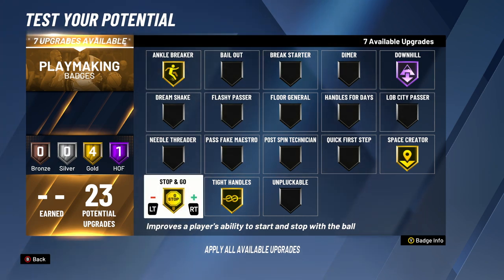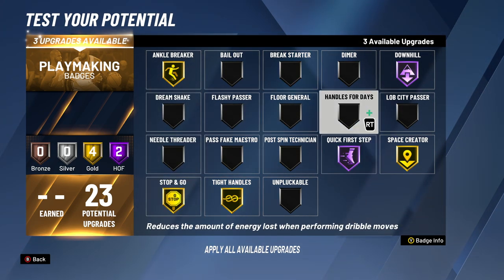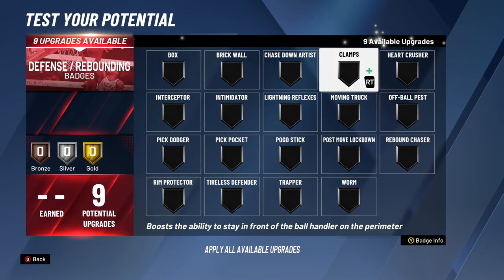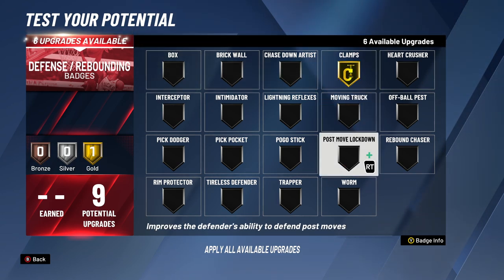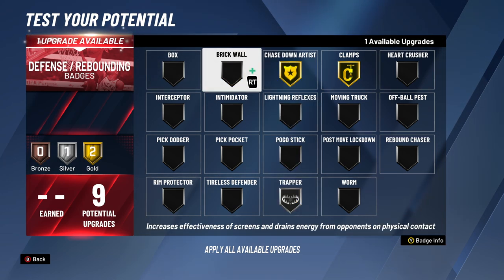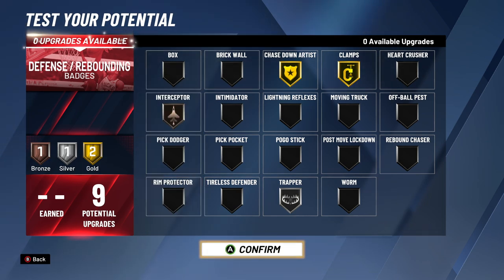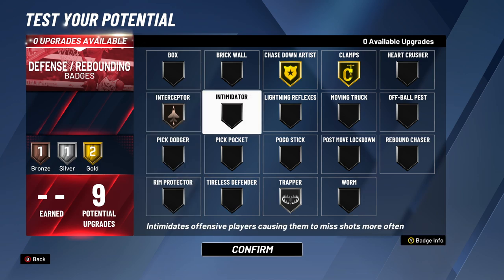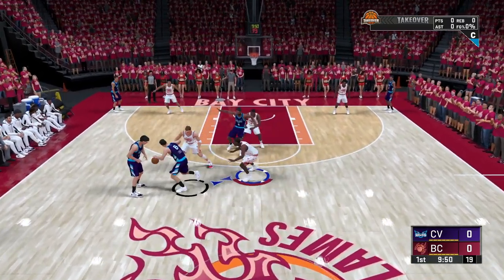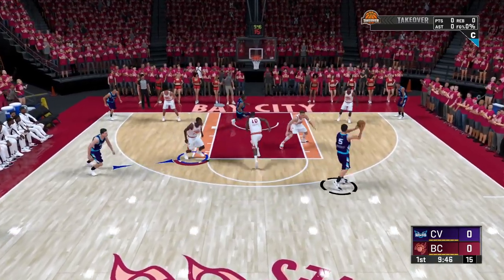For playmaking badges, you get 23 of those, so you can pretty much do whatever you want there. But Downhill — I made sure to have that at HOF. For those of you who haven't used it, try it out: put it on 99 and put Downhill HOF. It makes your transition offense so much better, and I already noticed people are using it in the rec. For KD, it's needed. If you have that and you learn to do that pull-up three — that's KD's signature move — you're good. On defense, not very many badges, but I wanted Chasedown Artist. Clamps would definitely be my number one priority if I were focused on defense, probably HOF or gold.